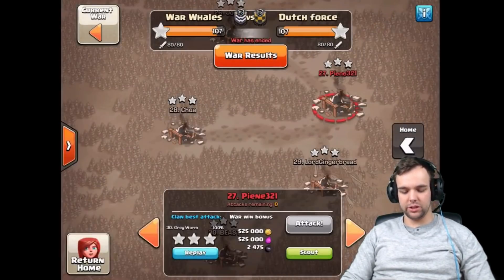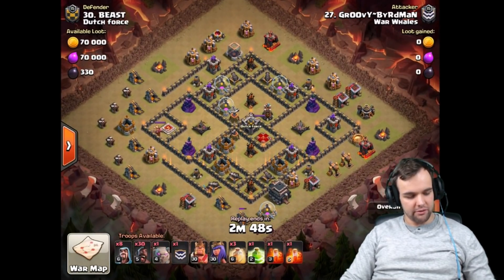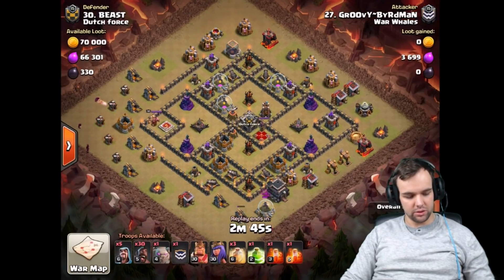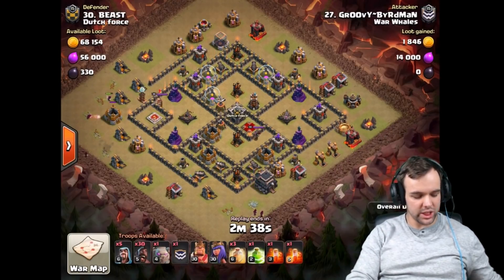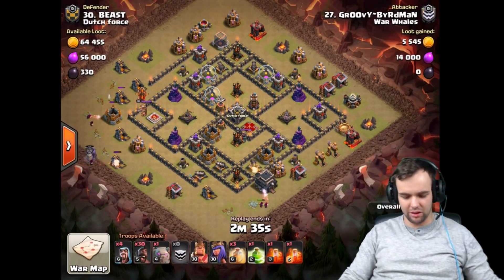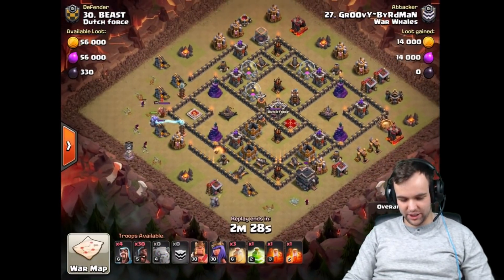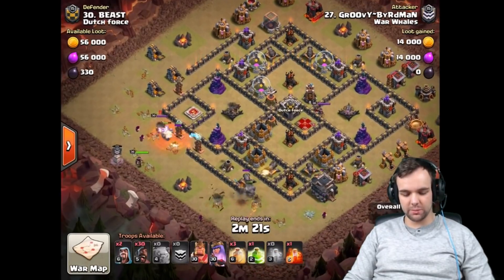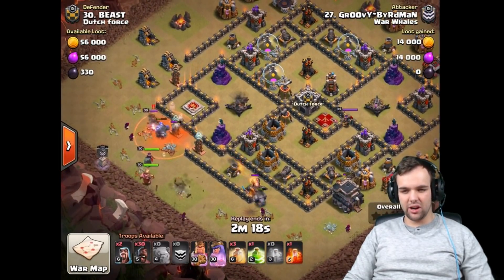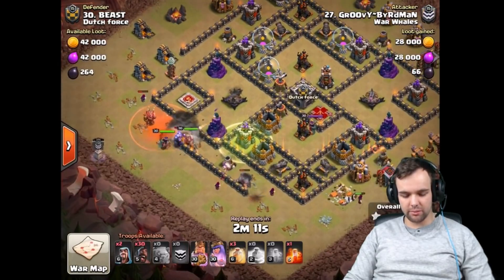Then we've got number 30 — GroovyBirdman. I think this account was renamed recently — I'm not quite sure, I think Birdman is on his second TH9, and he recently renamed it GroovyBirdman, making some fun with Tony. GroovyBirdman coming in with a Shattered Goho right here — Max Golem from the clan castle, interesting choice to rock the Golem and not bring CC hawks. But I guess he did it because the enemy BK is there and it's doing quite a bit of damage. Also two Teslas and X-Bows, so safe to say that Golem is taking quite a bit of heat, so maybe it was a smart choice.